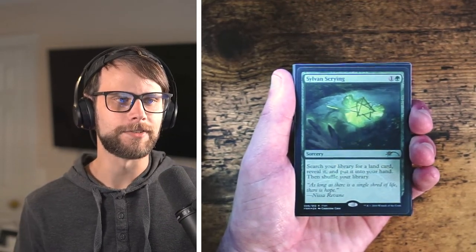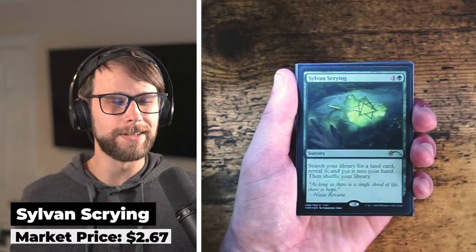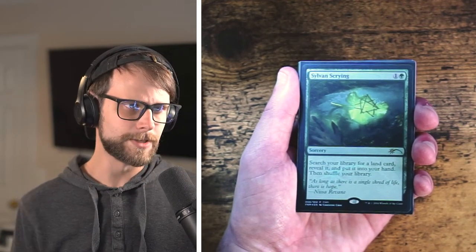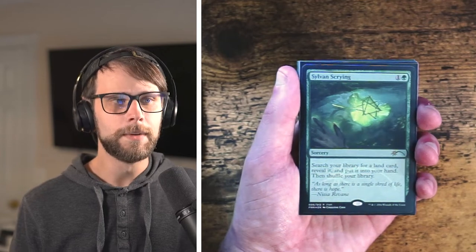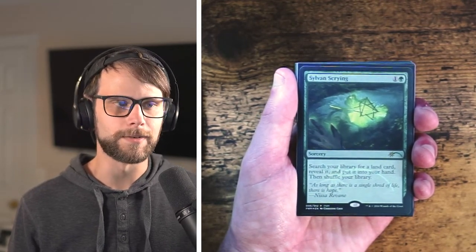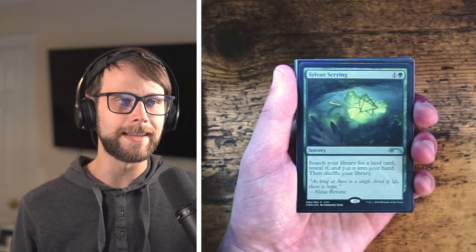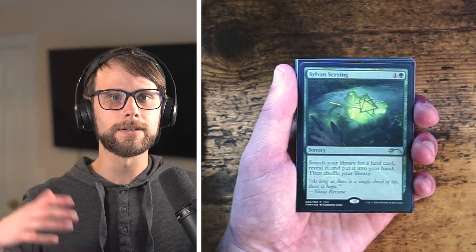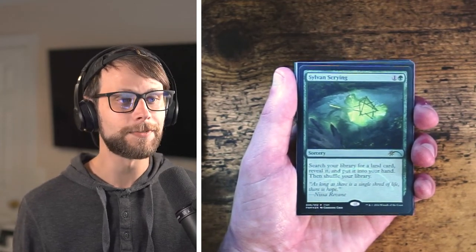Speaking of promos, we have the beautiful promo edition of Sylvan Scrying — search your library for a land card, reveal it, put it into your hand, then shuffle. It was originally printed in Mirrodin and I believe featured Glissa on it, which is really special artwork. This is a really good card for any land-based deck; tron decks used to play it extensively. It fetches any land, not just basics, so being able to grab that tron piece immediately is incredibly powerful.